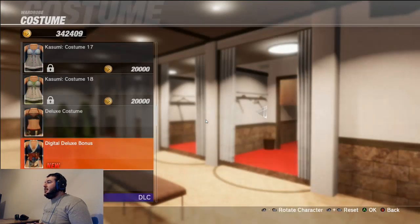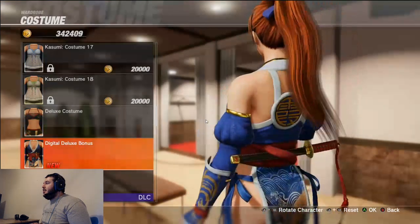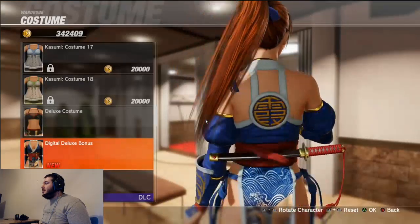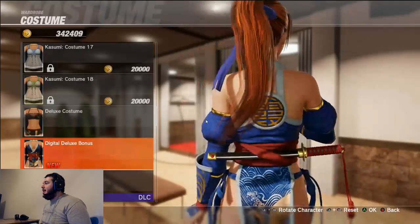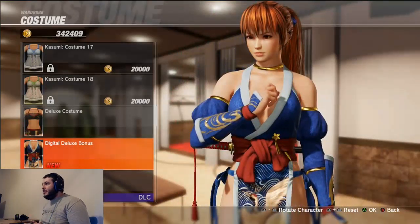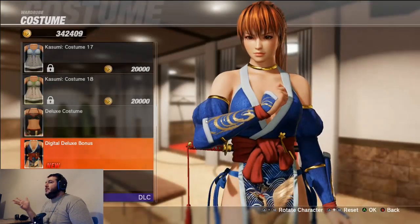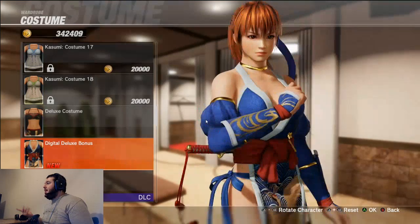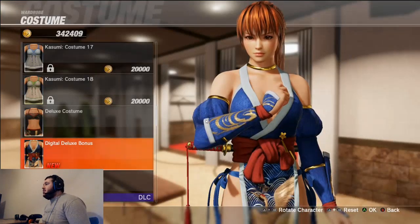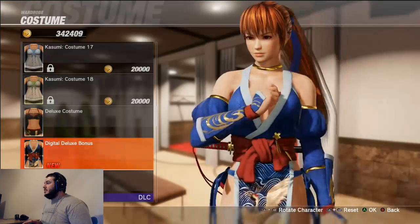Next is the digital deluxe bonus, also from the deluxe pack. The katana looks wonderful in this one. This is gonna be a straight 10 out of 10 for me — it looks like she wore it in a Ninja Gaiden game. It looks like a combination of her default original outfit and her battle outfit. I think it might be her best skin. Kyle would give it a 9.